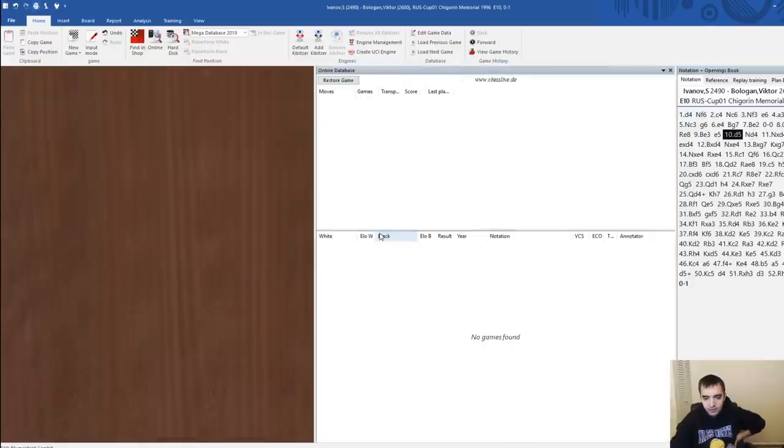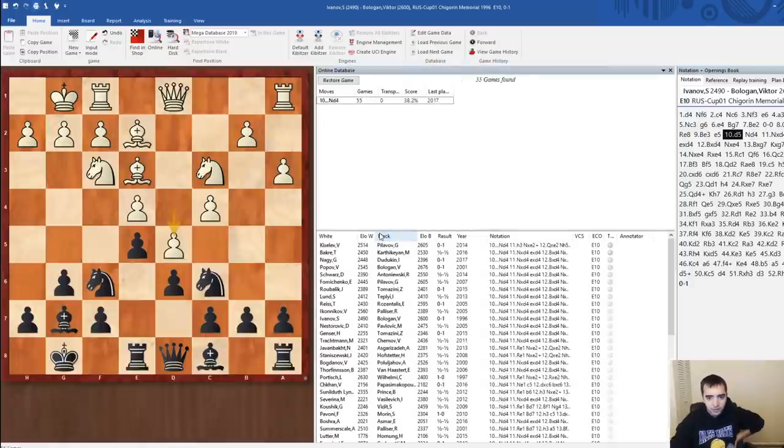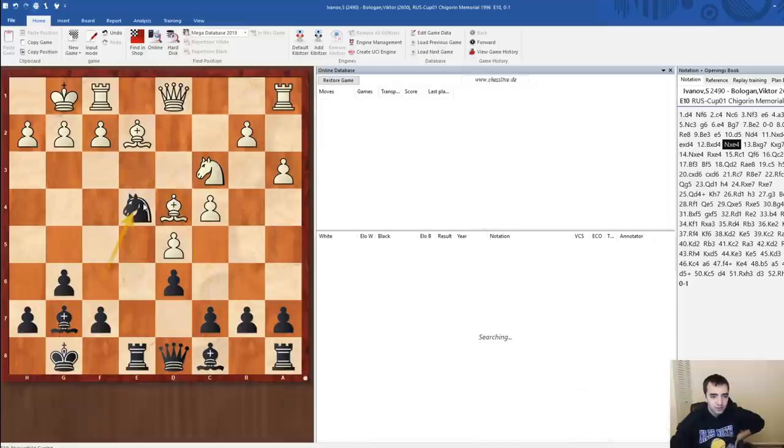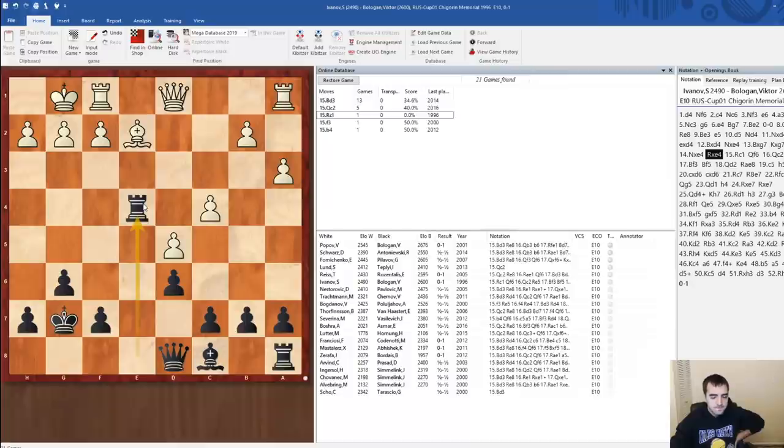Wow, knight d4 — is this a theoretical move? It's been played before. What's the point after... oh, e4 hangs in the end. That's nice. Maybe slightly drawish, but okay. Black has never lost this position, so basically a two-result game. Maybe slightly more pleasant for black because the e5 square and the e-file.